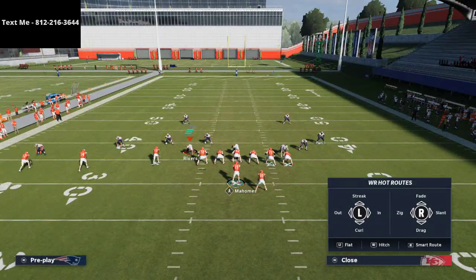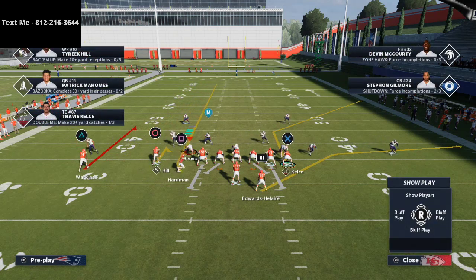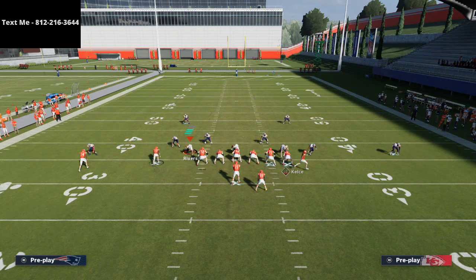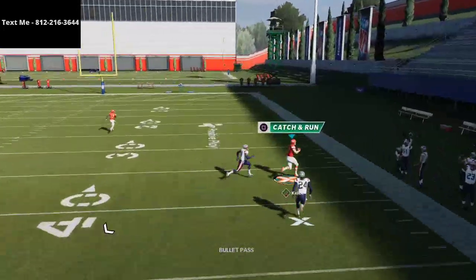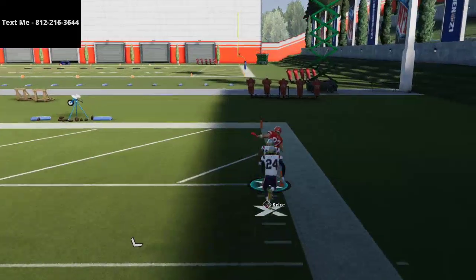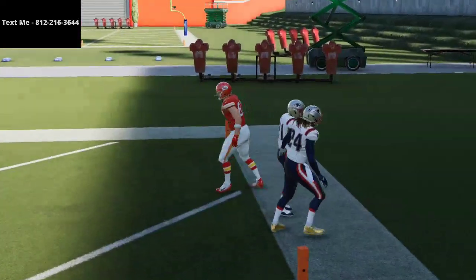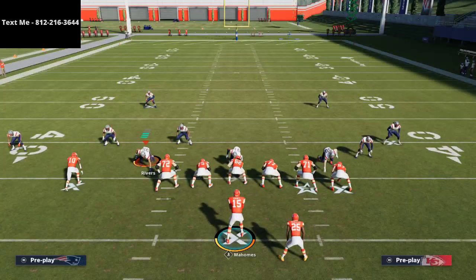Those are some quick tips on ways you can manipulate the defense and put them in a bind with a very simple route combination. We've got a bunch of tips coming for you today since we weren't able to get as many videos done yesterday, so we'll bring a little extra. Be sure to check the channel because we're going to have a lot of videos coming out for the Trips Tight End or Tray Offset — this specific one is from the Arizona Cardinals offensive playbook.